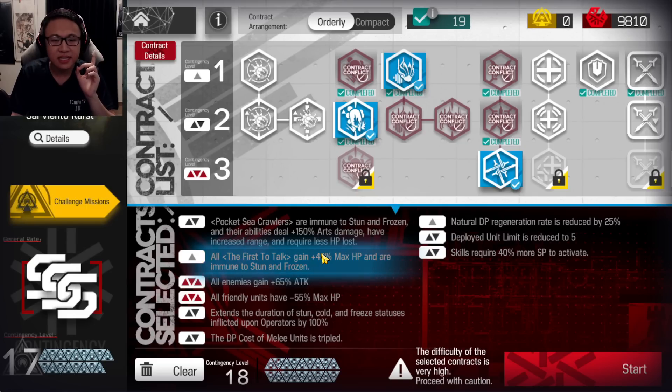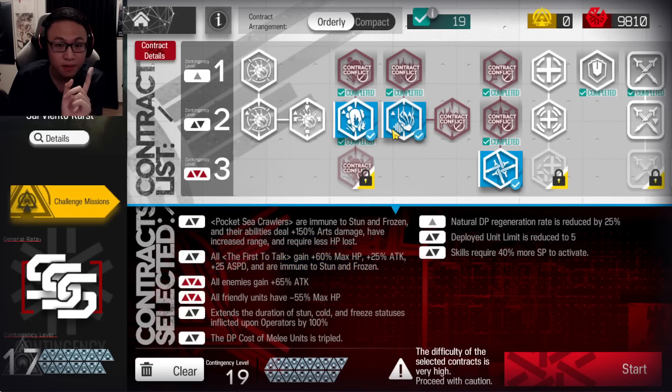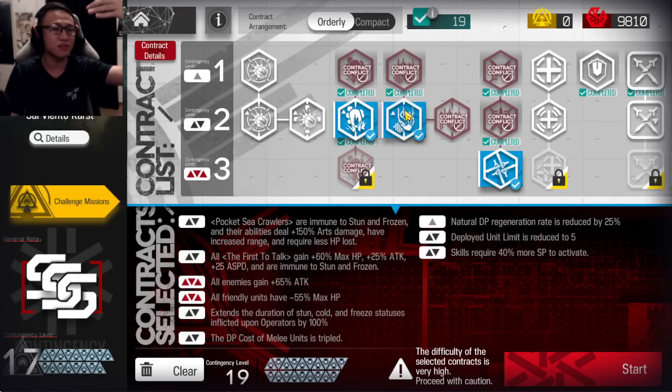We'll take the First to Talk — gains max HP by 40%, also immune to Stun and Frozen. This threat can handle a 60% max HP, but it's risky, and that's why I don't want to do it. If you're a daredevil and want to up the risk even higher, go ahead, but I don't recommend it.